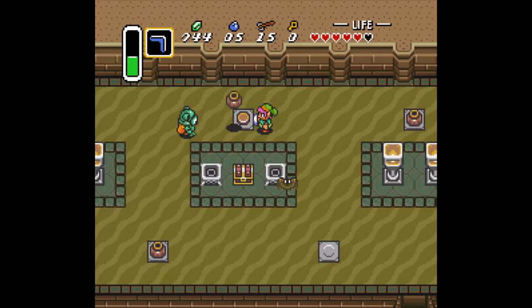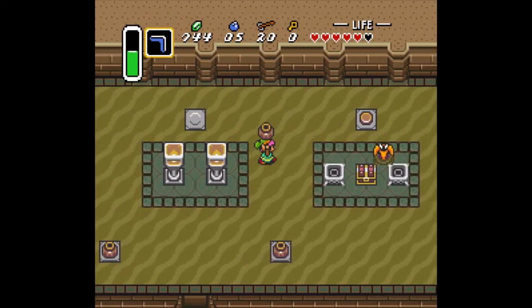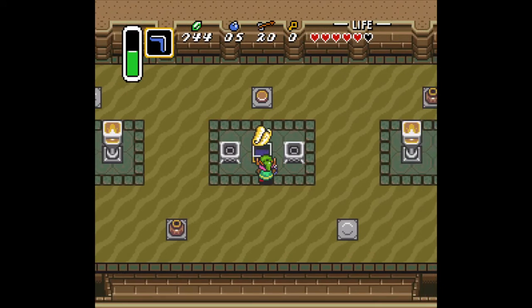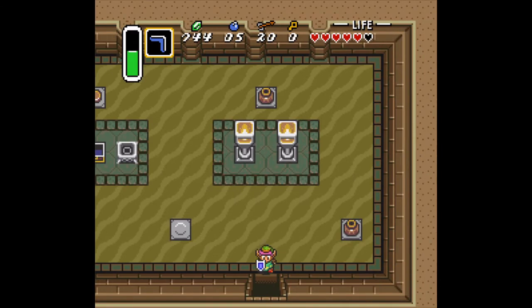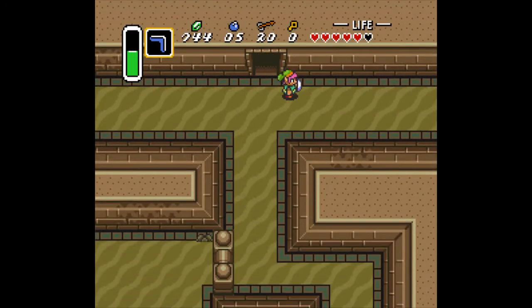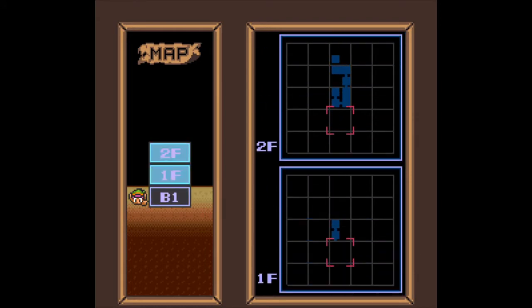We found treasure! All right, we got the map. I noticed that when you pick up pots and throw them at enemies, they die quicker sometimes than just attacking them. This is the map area.